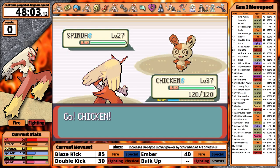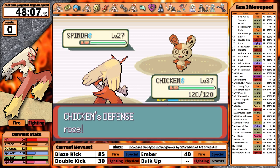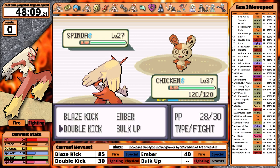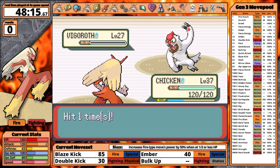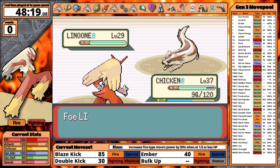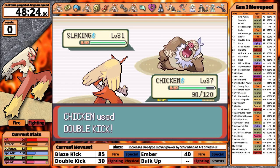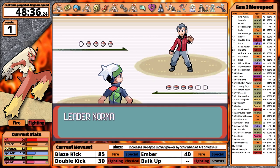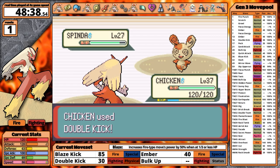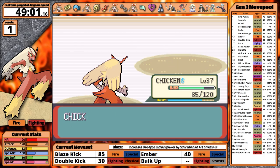Norman is next. Since I have a type advantage, I'm not worried. First is Spinda — I think it's a bad Pokemon so I try to set up Bulk Up, but it uses Teeter Dance, confusing Blaziken. I knock it out with Double Kick instead. Vigoroth goes down, but against Linoone, Blaziken damages itself in confusion and Norman sets up Belly Drum. I snap out and take it out. Slaking is last — I use Double Kick, it does massive damage, and then it retaliates with Counter and takes me out in one hit. The fix is simple: I need two turns of setup. I knock Spinda out first turn, set up on Vigoroth instead, and Double Kick sweeps. Dad gives me the badge that boosts defense by 10%.